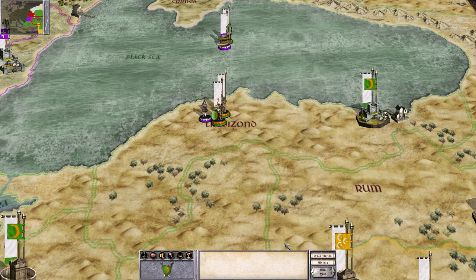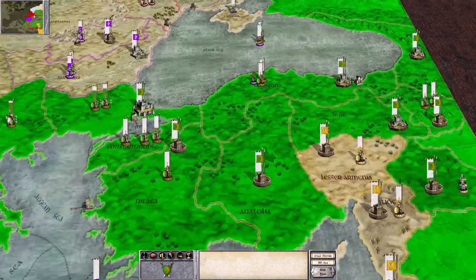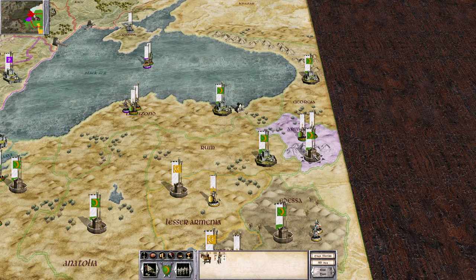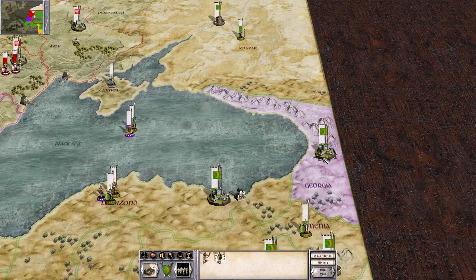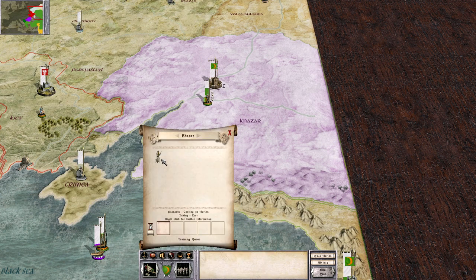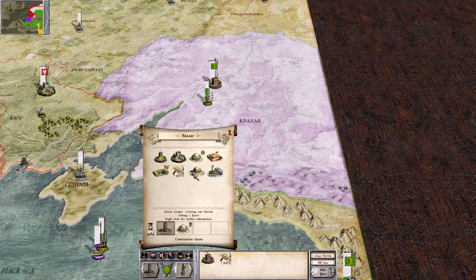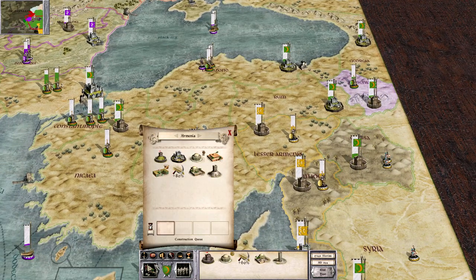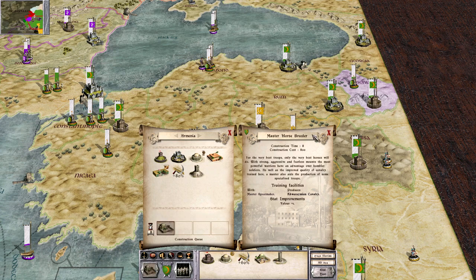Check public order there. We'll leave these troops here because of that — if I move them out I'll have to adjust. Khazar is good but we're going to need more troops involved, as well as watchtowers and town militia. In Armenia — Master Horse Breeder is done.